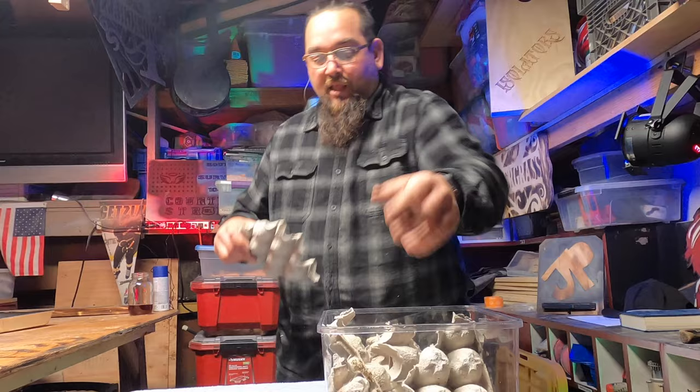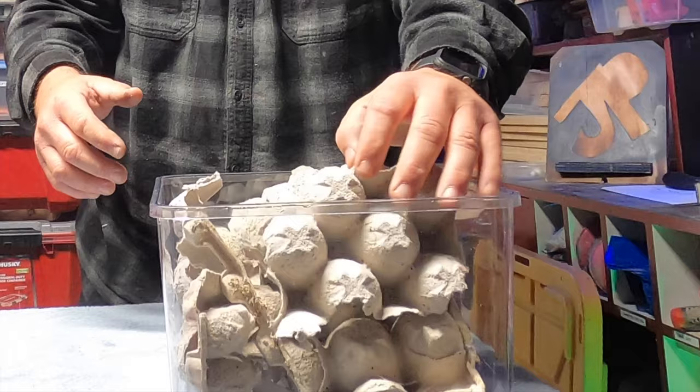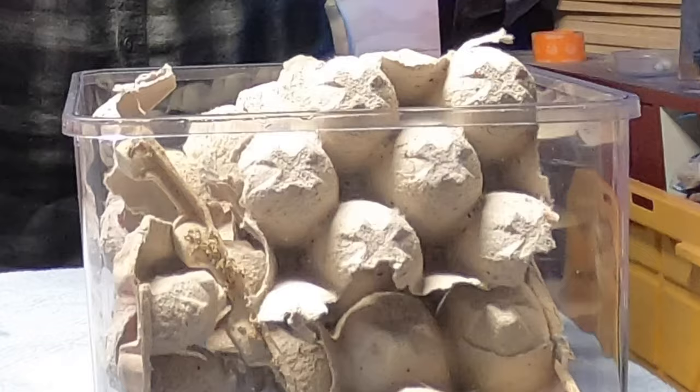All you're doing is giving them hiding places. This container is a see-through container - I'd probably go for a darker container or paint the outside. But this is what I had, and I wanted to show the importance of just starting the colony. You got them all in there - now you can take some carrots, I like to slice them, or take some oranges and put them in quarters, placing one in each corner so they can get to it.